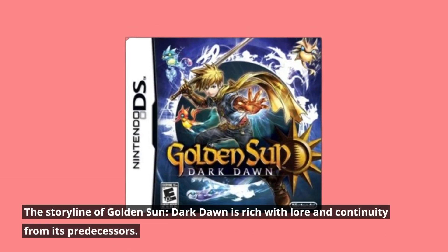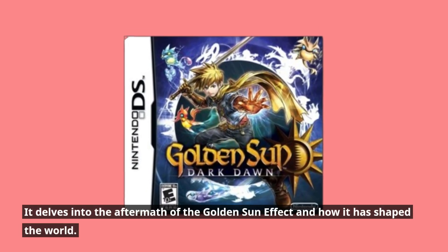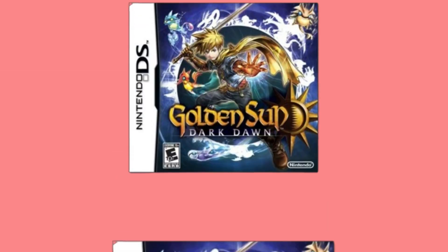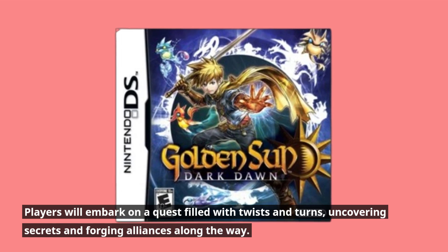The storyline of Golden Sun: Dark Dawn is rich with lore and continuity from its predecessors. It delves into the aftermath of the Golden Sun effect and how it has shaped the world. Players will embark on a quest filled with twists and turns, uncovering secrets and forging alliances along the way.